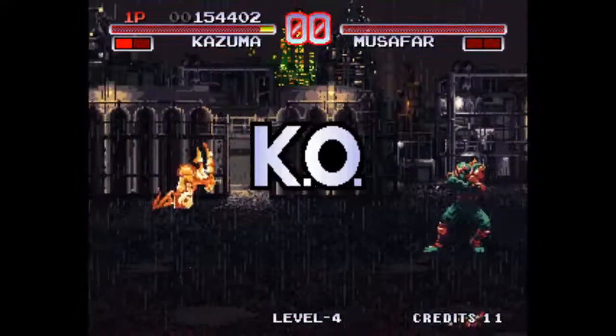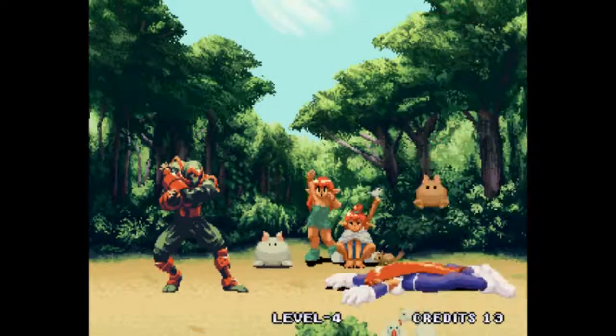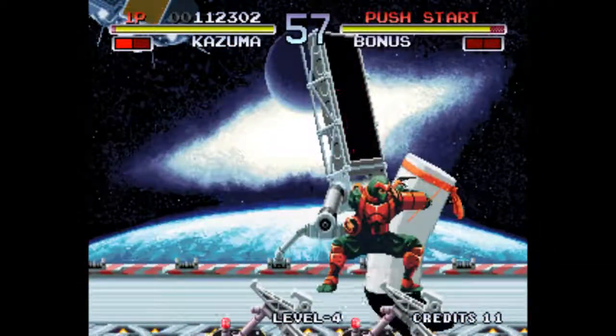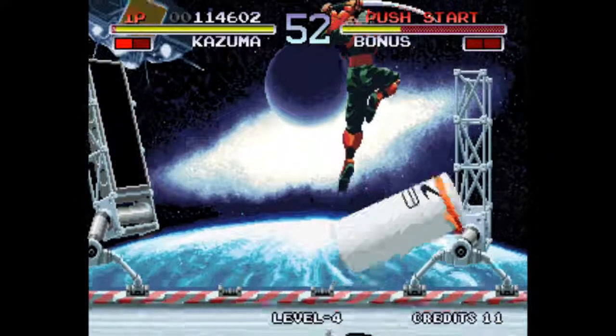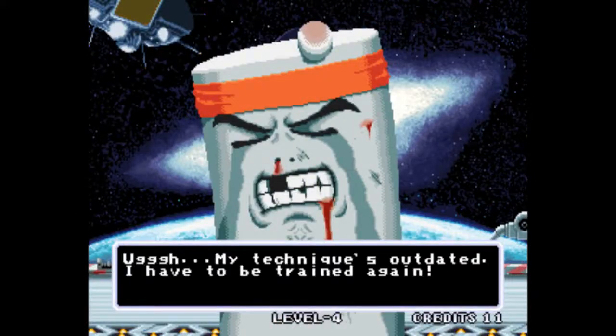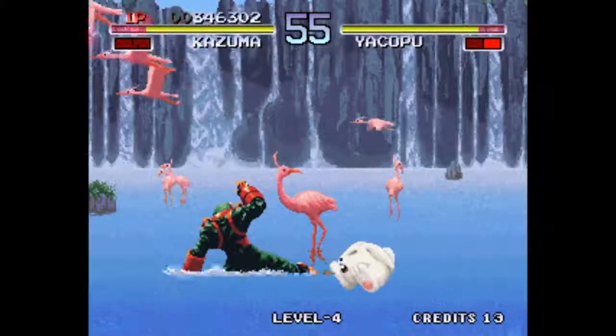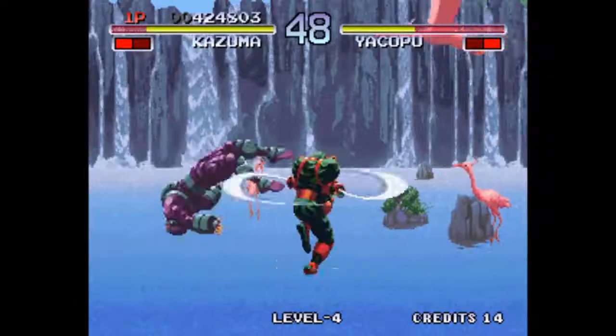Mid-ladder mini-boss fights are not that unique, but this game's choices are interesting. The first mid-boss you'll come across is a punching bag who literally just headbutts you, and the second is a small rabbit who can transform into the character you are using — which was pretty cool and unique.